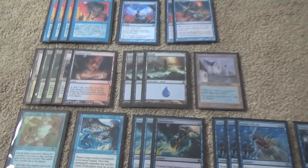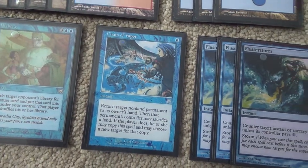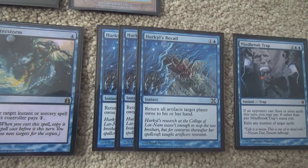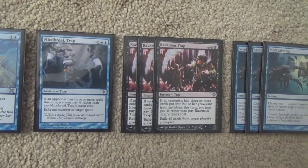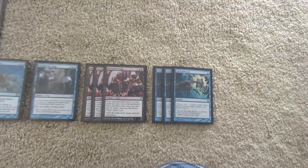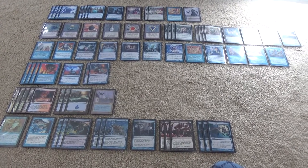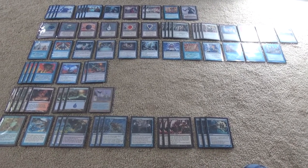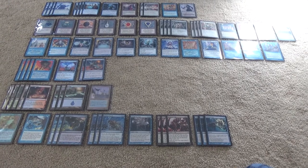For the sideboard: one Bribery against Oath and other big creature decks. Chain of Vapor deals with a lot of hate cards. Three Flusterstorms for opposing storm decks and blue control. Hurkyl's Recall deals with Workshop decks. Mind Break Trap, again for storm. Ravenous Trap deals with Dredge and other graveyard decks. Steel Sabotage, more for Shops. Shops is, by a substantial margin, our worst matchup — you don't have enough counterspells to stop a prison piece, and if they land Trinisphere or Chalice you're in a world of hurt. Lodestone Golem is also a pain and happens to be their win condition.